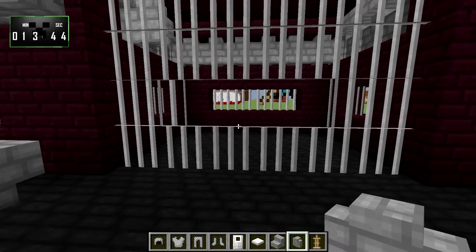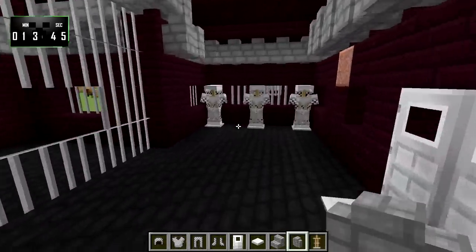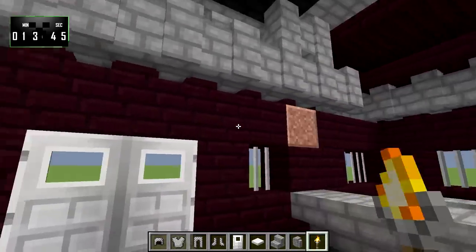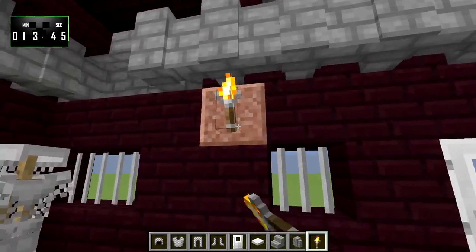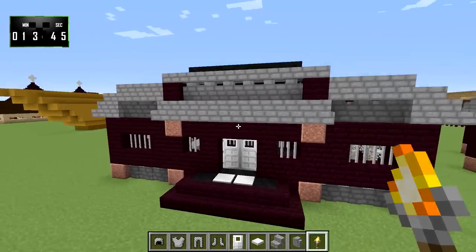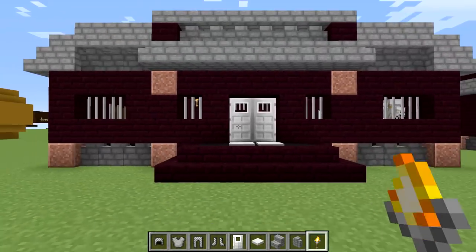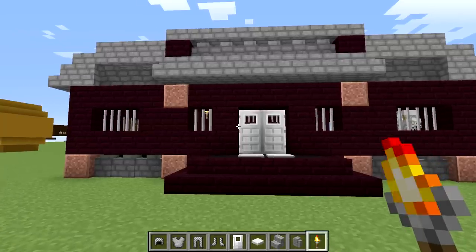I'm going to go ahead and call this build complete at 13 minutes and 45 seconds. So there you have it — a little nether prison. You can modify it however you like; there's no lighting in this build right off the bat, so you could put some torches up or maybe place them on the granite — that might look nice. If you enjoyed this video don't forget to like, subscribe, and leave me a comment. You can also find me on Facebook, Twitter, and Twitch — links are in the video description. Thanks for watching and I'll see you next time!